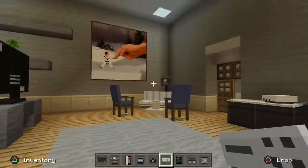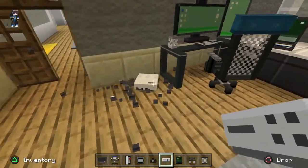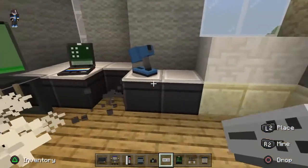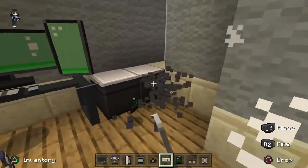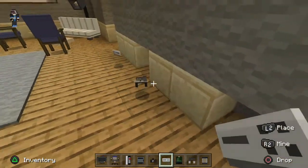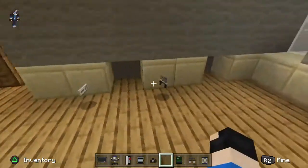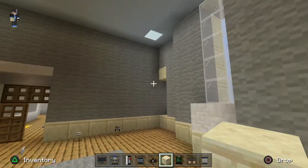Looks like we're gonna have to choose ourselves a room to design. We're going to go with this room right here. First things first, we're gonna need to destroy everything right here, literally just get rid of all of this because this is not a gaming setup. Let's just get rid of all this and then touch this up a little bit to give it a nice smooth area.